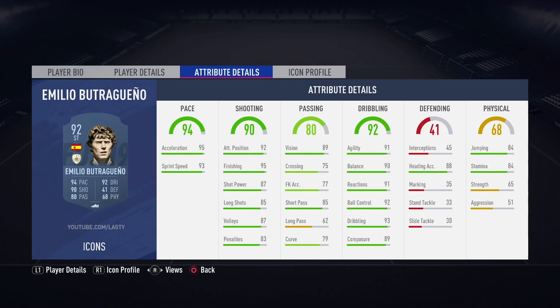Gianfranco Zola returns to FIFA 19. I genuinely think he looks quite good this year — he wasn't someone people used to use. I seem to remember four-star skill moves for Zola. The baby version looks good, the 87-rated looks pretty good as well with really good pace, shooting, passing, and dribbling. The prime is a little bit slower but has amazing dribbling and incredible shooting — you're going to be popping off long shots with that great shot power. Nice and agile with really close dribbling. Actually looking forward to trying out Zola on FUT19.